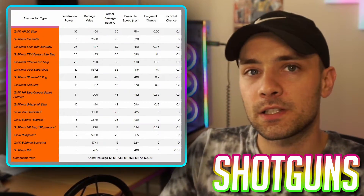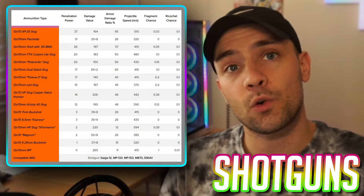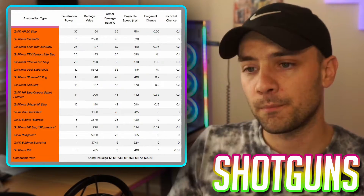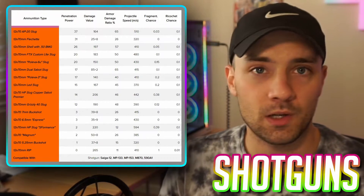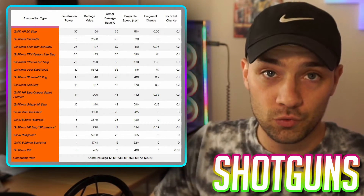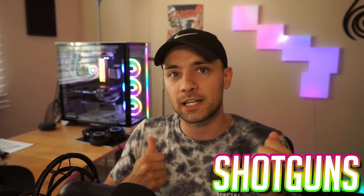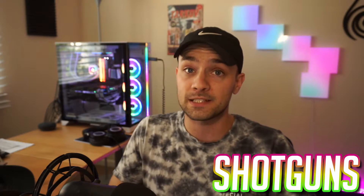Now let's talk shotguns — any 12-gauge shotgun is a really valuable rat weapon. Battle State Games recently buffed shotgun shells and it's pretty viable now. For buckshot, go for the unmasked face or the legs — I'd highly suggest going for legs since buckshot isn't going to get through most armors. For magnum buckshot, pull your mouse down and these things can absolutely shred legs with very high flesh damage. You see big streamers running kitted-out Saiga-12s with drum mags full of magnum buckshot and just spraying legs — it really works.